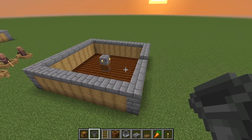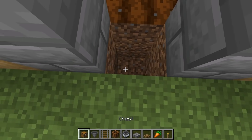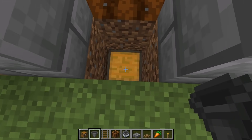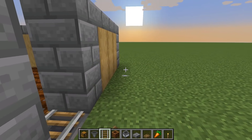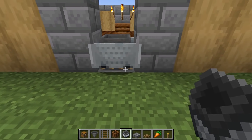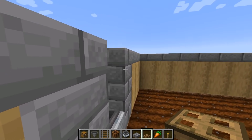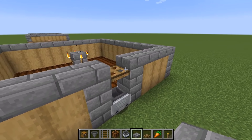Now we're going to create a collection system. On this little marker here, break down another block and then place down a chest — this is where all of your food is going to be collected when the villager throws it. Place down a hopper going into the chest, then place down a rail facing this way, and then place down a minecart with a hopper and break the rail beneath. Now place down a trapdoor — this can be any type of trapdoor — place it on the top block. You can also place a slab on top of the trapdoor, but it's not necessary.